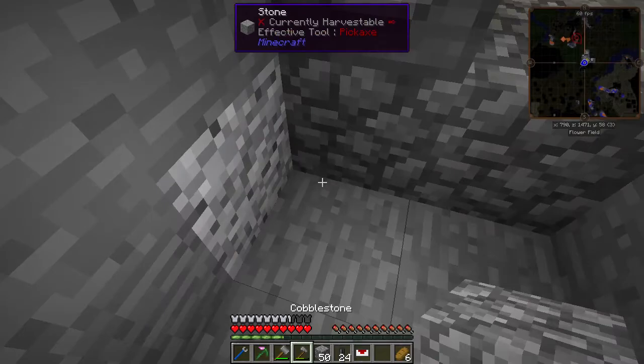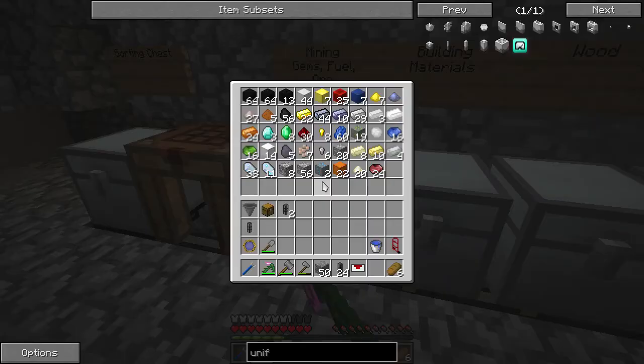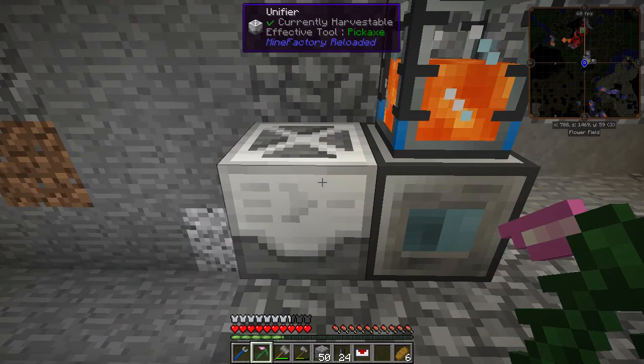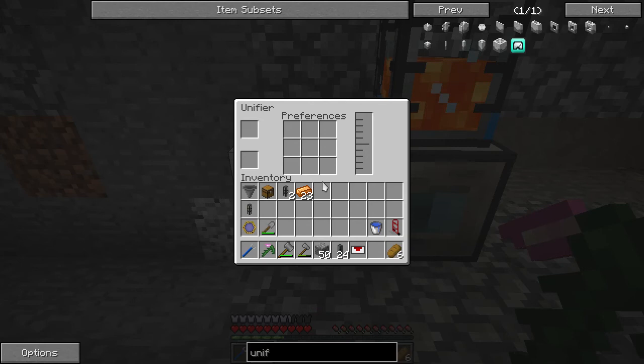The unifier is going to allow us to unify the outputs of our stuff. So if there are two kinds of copper, there will be just one kind of copper. We put ingots in the top and get IC2 copper out the bottom. It will unify everything — it just takes the first result of the ore dictionary, and that's what you get out of it.